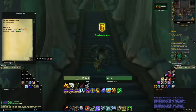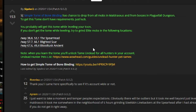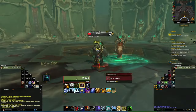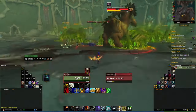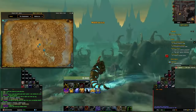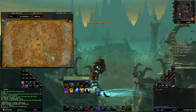Now this Tome can drop anywhere from Maldraxxus — it's completely RNG — but here are a couple good locations that I'll include in the description down below where you can grind Elites and have a higher chance to get that Tome. You can also do the Dungeon here just in case you already did these quests and you're not sure if you already picked up and used this Tome. I'll also put a quick script to run that will tell you if you already picked up this Tome and used it to get the ability.